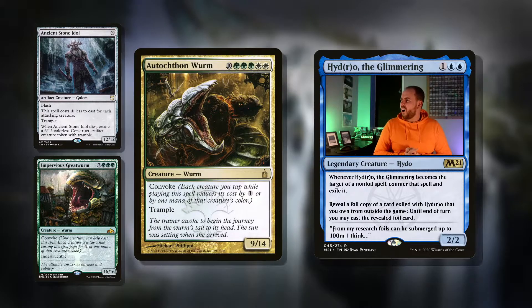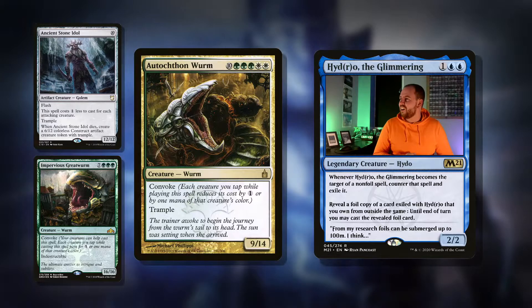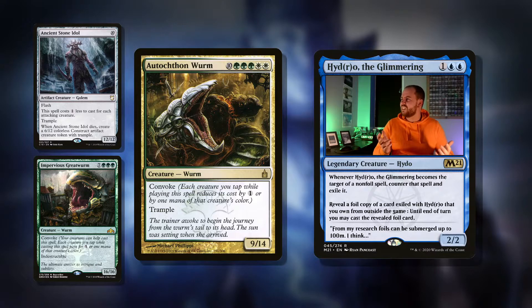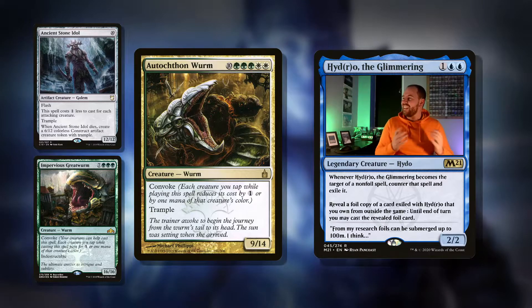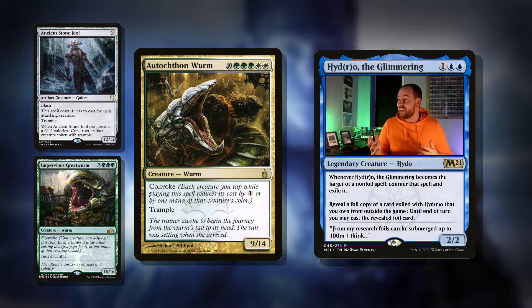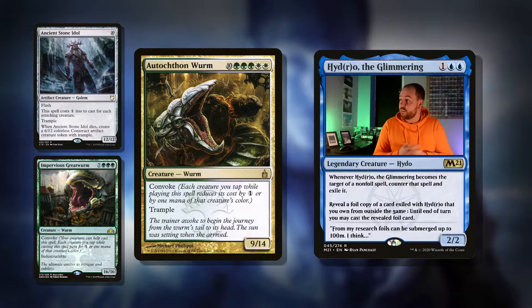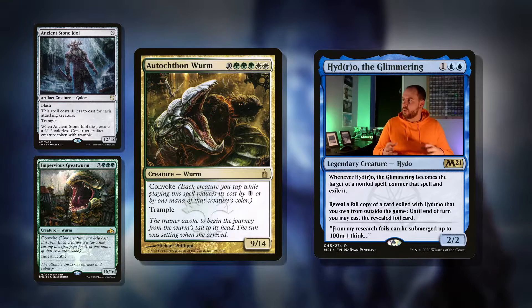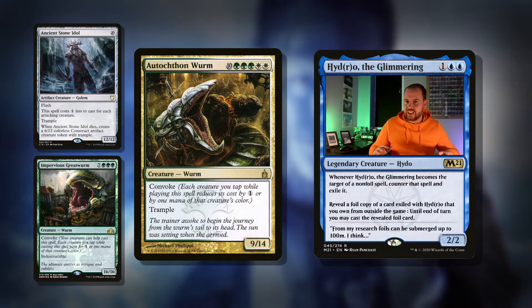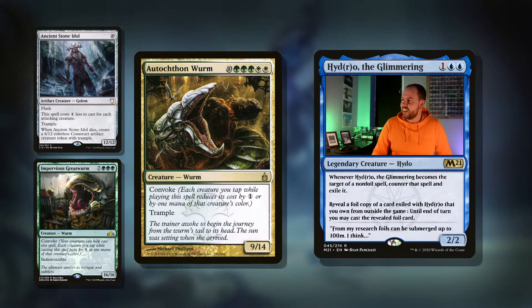Very similarly, we've got Autochthon Wurm — it's a 15-mana 9/14 with Convoke and Trample. It's a really, really cool card if you go down the token route, and this deck does play well with tokens getting lots of different sized creatures. This spell is very easy to cast with all those tokens.